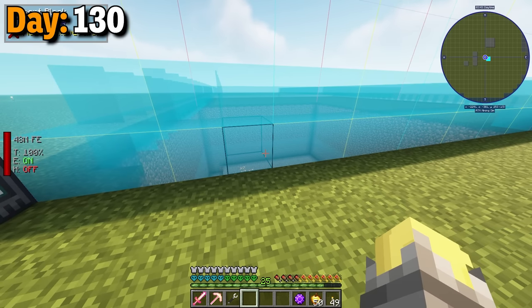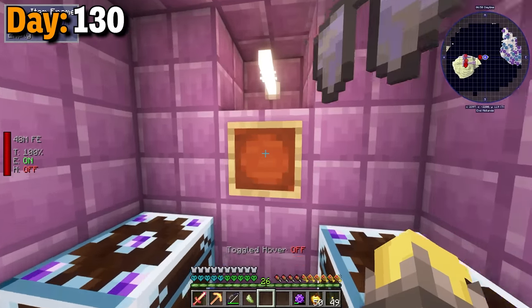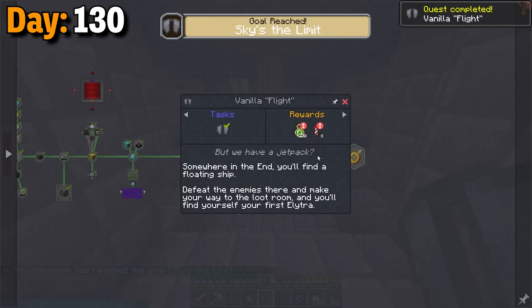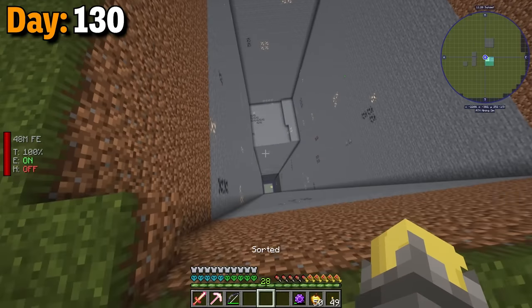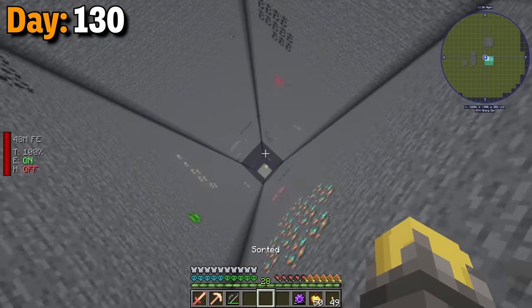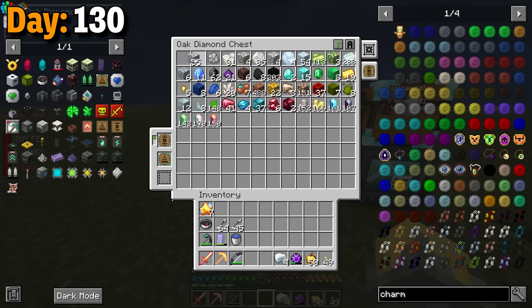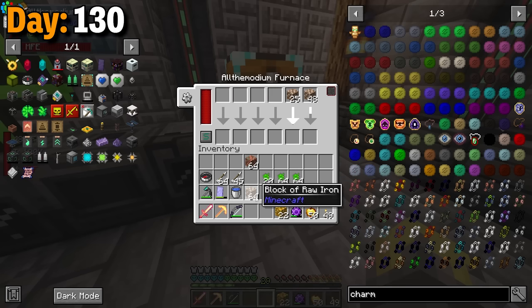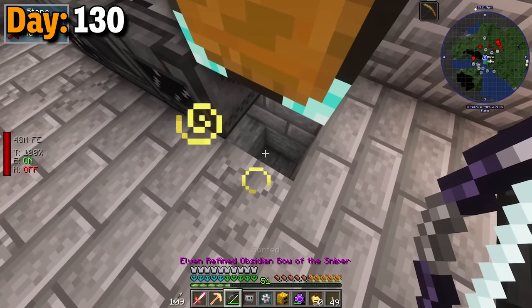The next morning, I made another four-chunk quarry and went back to the end. I realized that I missed the elytra wings, and once I got that, I was one step away from completing the main quest. This angel ring thing was super expensive though. I then checked back in the quarry and it was already two chunks deep. So I grabbed all the allthemodium ores in here and smelted them down really quickly. I also realized that once the stuff is done cooking, all I have to do is just break the furnace to grab all the levels.